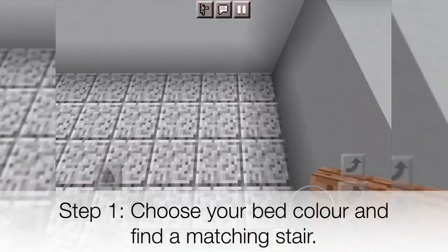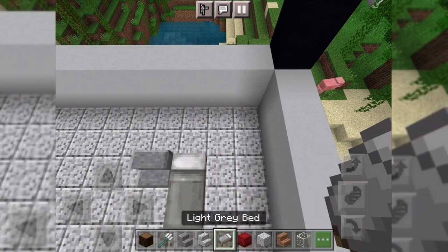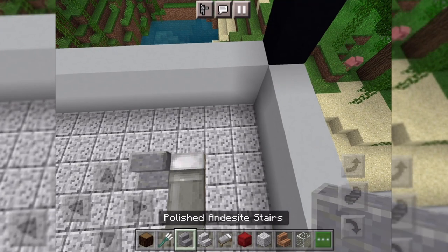Step 1. Choose your bed colour and find a matching stair. I'm going for light grey so I think I'll go for polished andesite stairs.